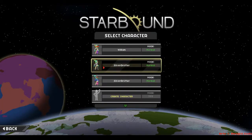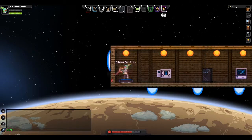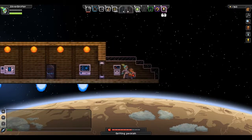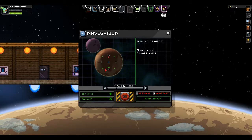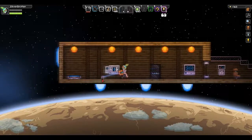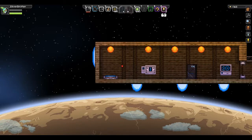Welcome to part 3 of Starbound. Today we are going to be finishing with our base and back on the ship. First thing I want to do is go to my pilot's seat and set this as my home. So that's my home — there's a little home icon there. Anytime we want, we can come over here and warp home, and it'll warp us right to this planet.